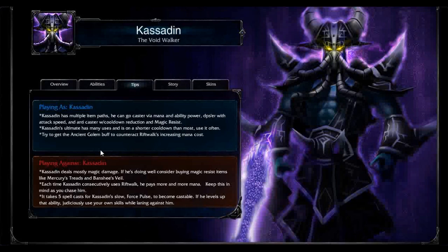Playing against Kassadin — he deals mostly magic damage, so build magic resist. Keep in mind as you chase him that each Rift Walk costs him more mana. So yes, he might get away from you, but then again he might not have enough mana to Rift Walk away. He can also Rift Walk over walls, so I wouldn't really chase Kassadin unless I have CC or am very close.